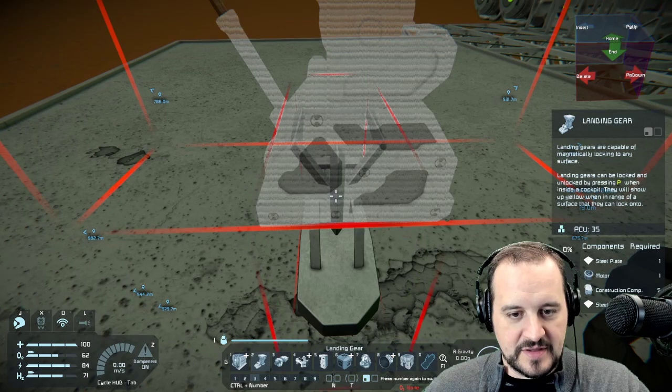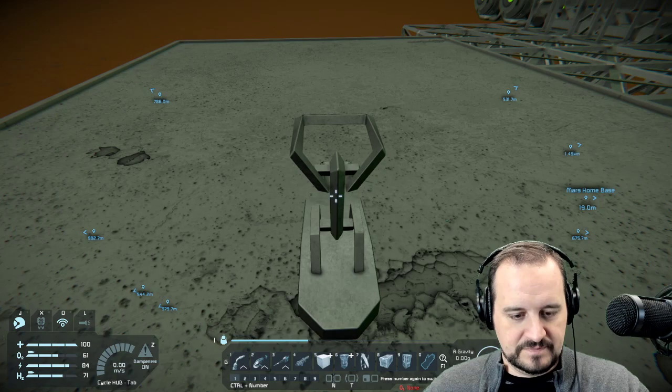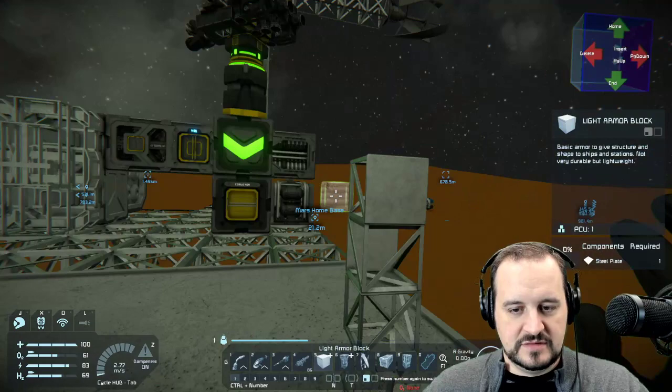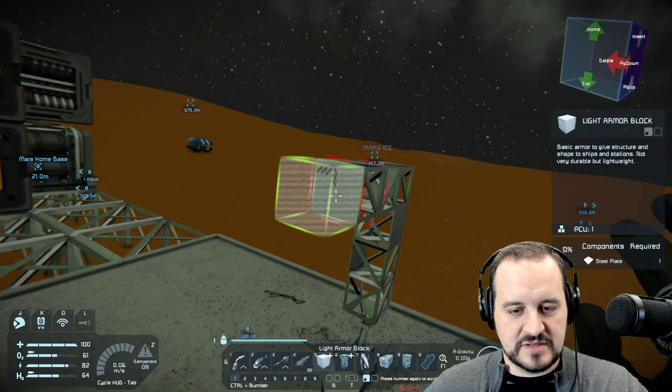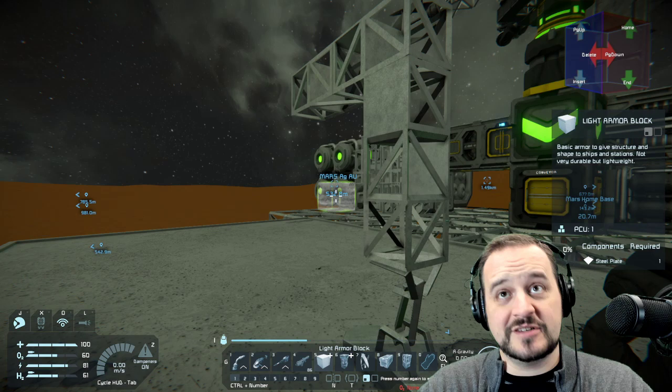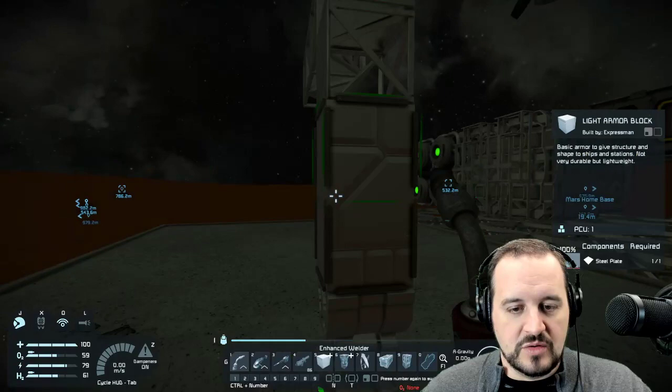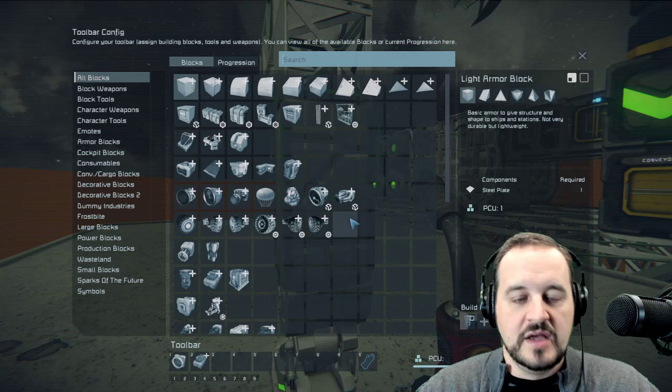Drop that landing gear in there, add some basic blocks, create a little shape to get it up and out of the way. We need to build a projector, but this projector needs to be on the small grid — which means it needs to be a functional projector on a small grid. So besides just welding up a bit, we need a couple of special things. Let me grab an empty section of the G menu — we need a control panel.